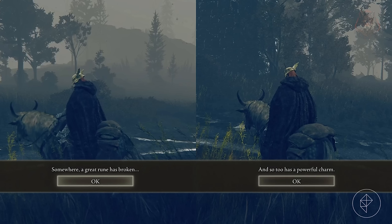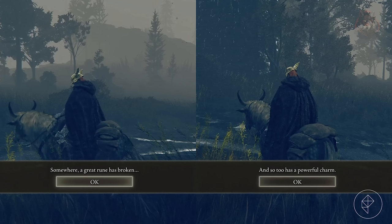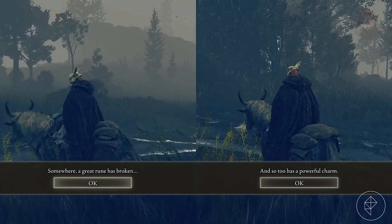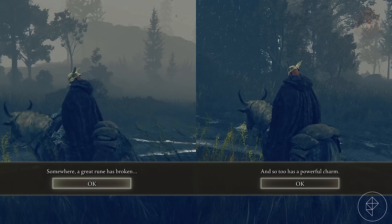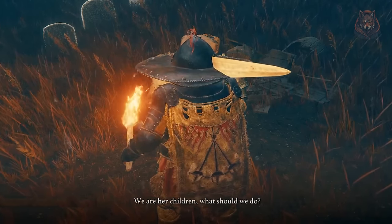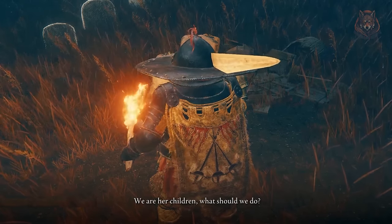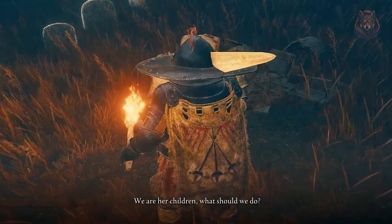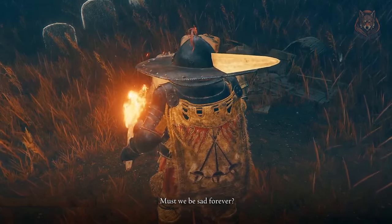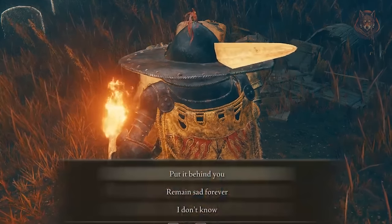Continue on with the game until you reach Shadows Keep and a couple of messages will appear saying a great rune has broken — this is what you're waiting for. After that shows up, return to Moor and he'll tell you the rune is broken and that Miklas' light is gone. He becomes confused about what to do, asks what the abandoned children should do, and says 'must we be sad forever' — then you'll have two different responses available.